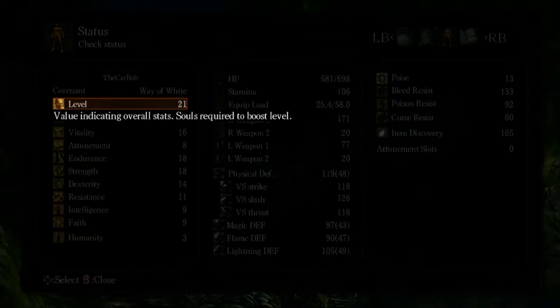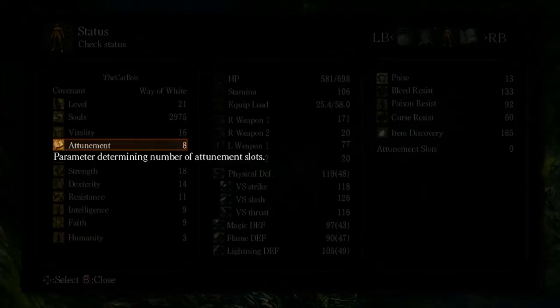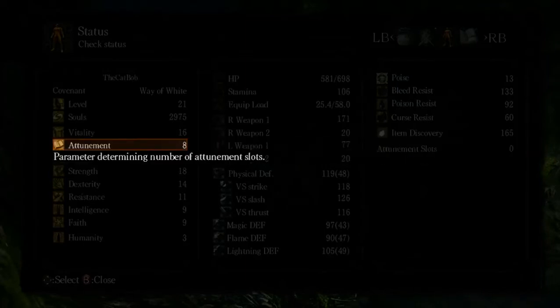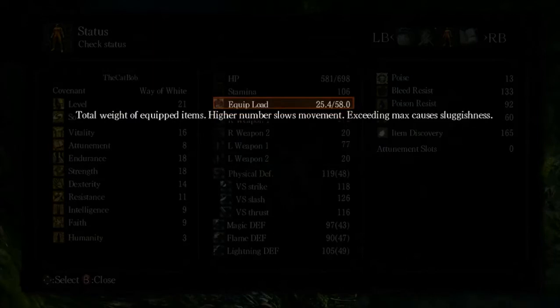Then we have our level — that obviously goes up as we level up. Level depends on what level you can be invaded by; you can summon people within five levels of yourself, I think. Souls in our possession. Vitality upgrades our HP — it stops giving returns at about forty or fifty. Attunement gives us attunement slots; the more of that we have, the more slots we get — maybe up to ten or twenty. Endurance determines how much we can equip — the equip load. If it's under half we get a medium roll; above half we get a fat roll; under twenty-five percent we get a quick roll.